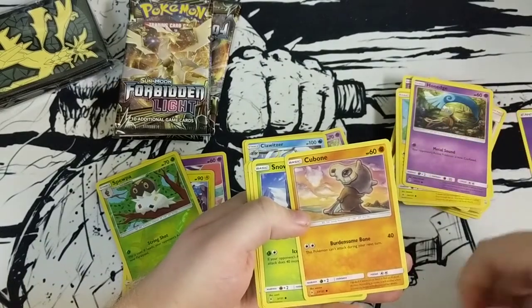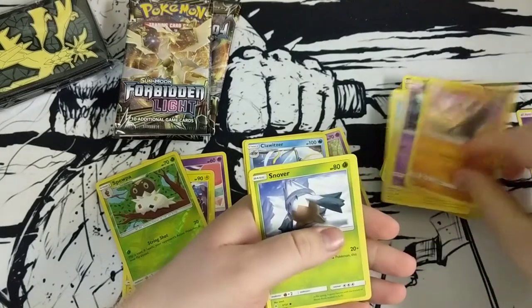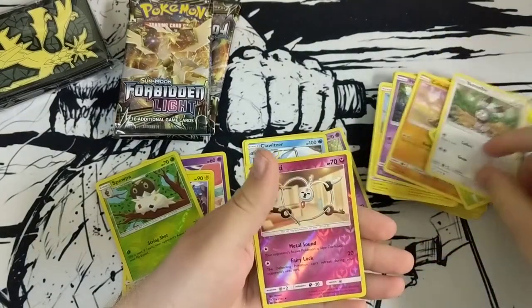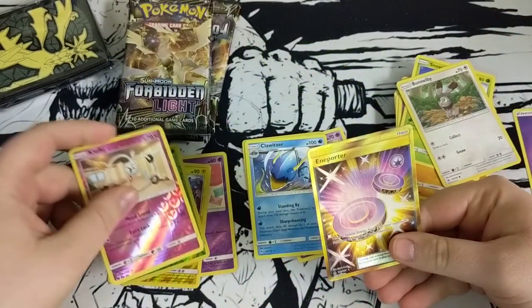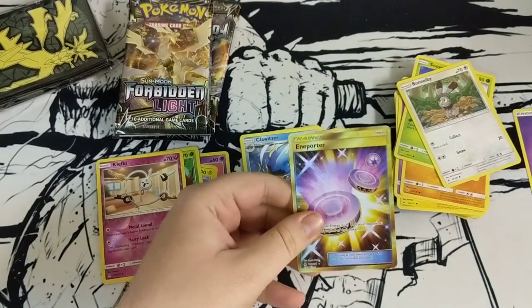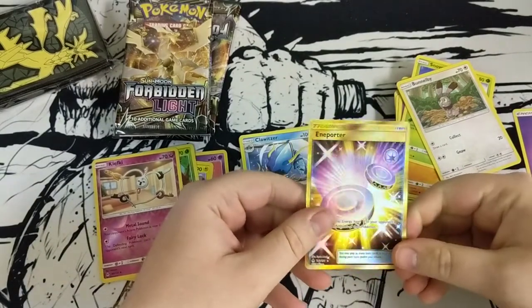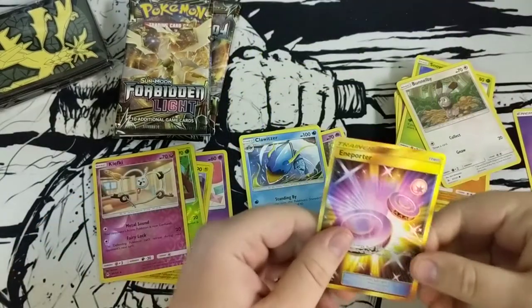Leavanny is in every set and they always make it the most depressing. Snow verb bundle — here we have a Clefairy hollow — oh wait, WHAT? Whoa whoa — oh my god, look at that! Holy cow!